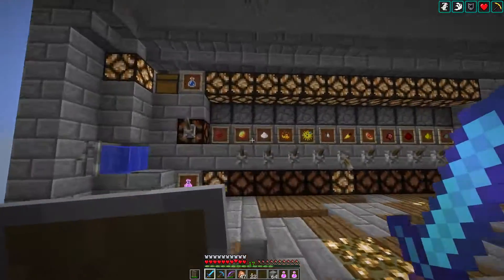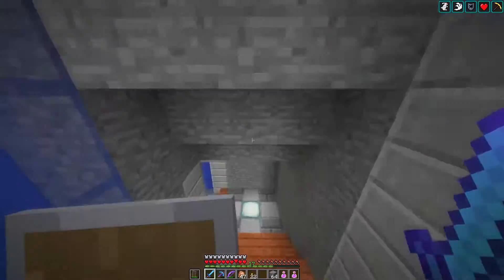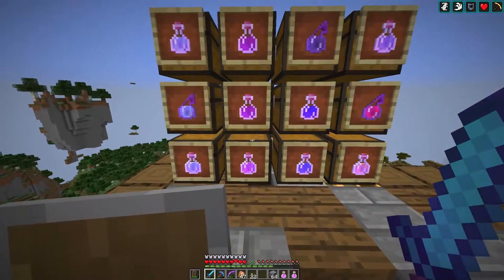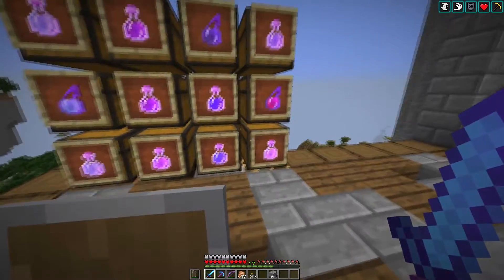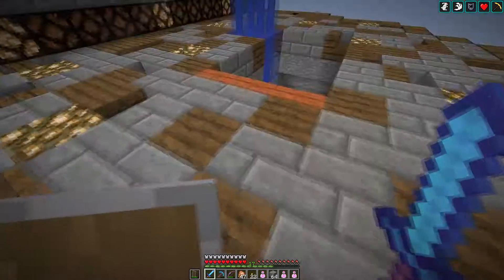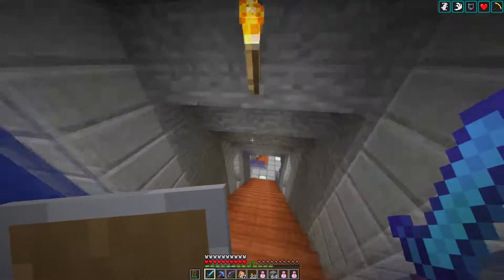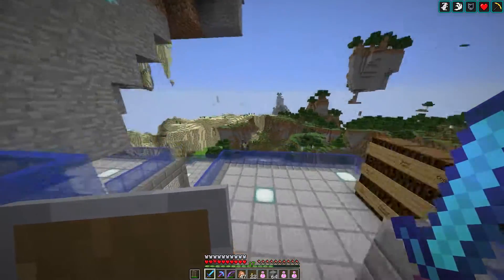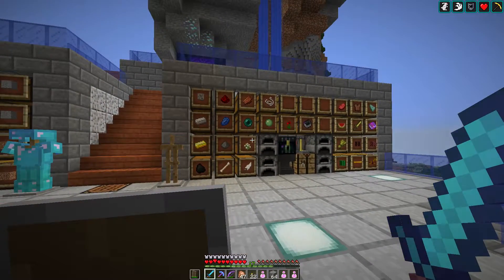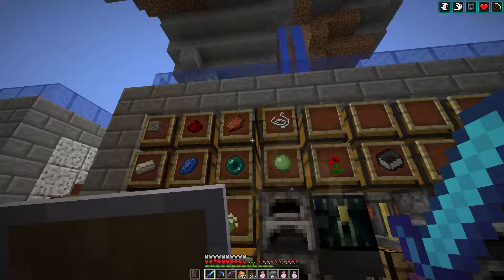I need 4 for that and right now I have 2 Gas Tears up here in my potion room. I need some more so I figured I'm going to make a trip to the Nether — the plan is just going to be farming Gas Tears. I'm going to put away my regen potions, grab lots of fire resistance, clear out my inventory, and then head to the Nether, find some ghasts, shoot them down, and see how long it takes to get those tears. I'll probably spend about a half an hour farming.